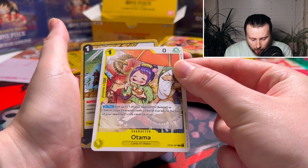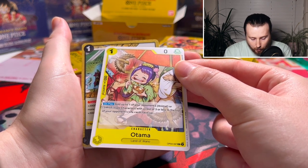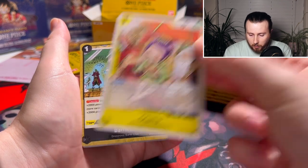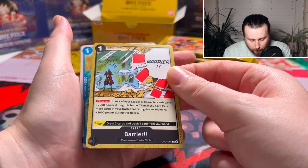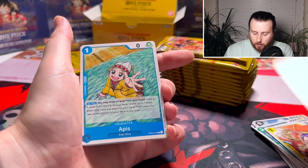We got a yellow Ultama: 'KO one of your animal or Smile type characters with cost 3 or less, look at the top of your opponent's life cards face up' — that's an interesting one, really cool art. Barrier black: 'Give up to one character 2,000 power, then if you have 15 or more cards in your trash' — not bad.